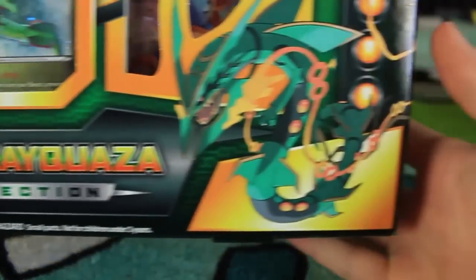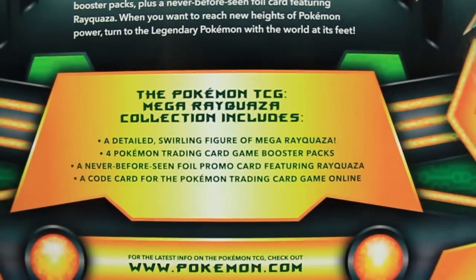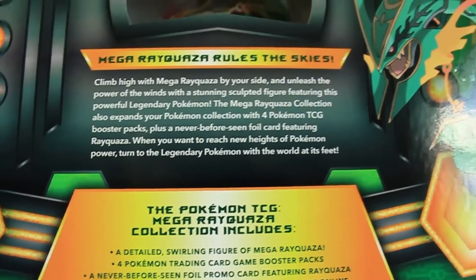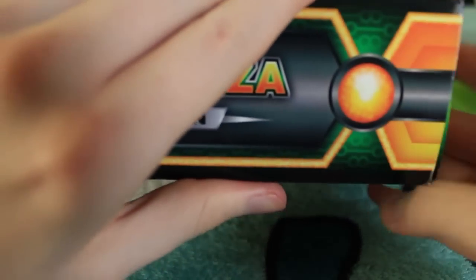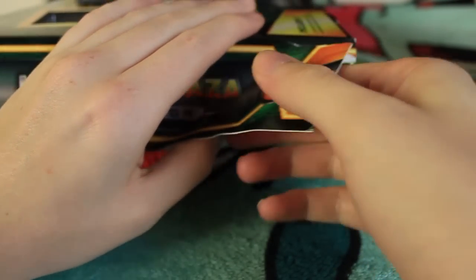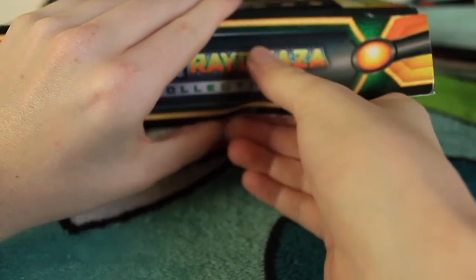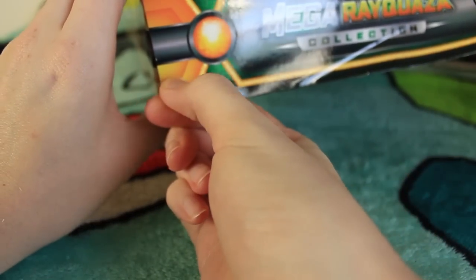I'll show you a quick shot of the box — see if we have any cool stuff on the back. There's some text and some more text for anyone who wants to read that. Let's get into it and try to open this guy. Last time the glue was really strong — and I just completely destroyed it. That's okay, I hold on to tins and stuff like that but I don't hold on to these boxes.